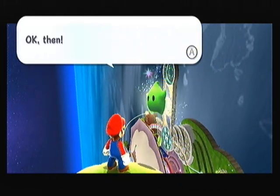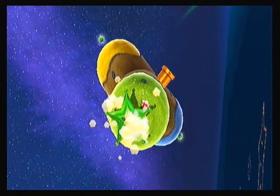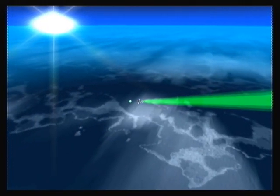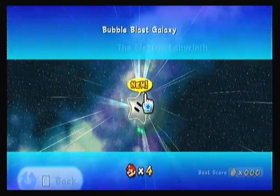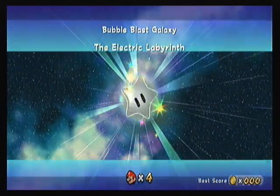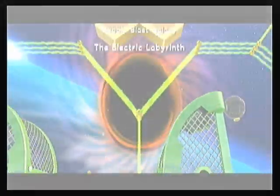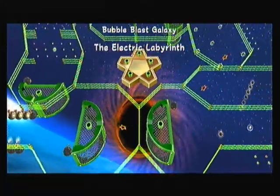We'll go to the Bubble Blast Galaxy first, because we're going to get this one out of the way. They transform into a green sling star and we go to the new galaxy, which is a very hard version of the stuff we've done before — the Electric Labyrinth! So, prepare for the cut-off, because this looks fun!